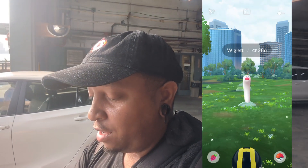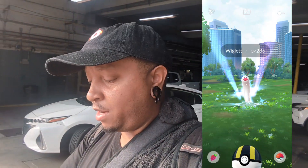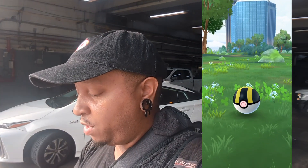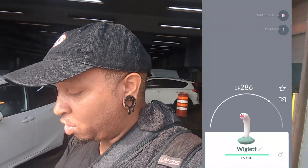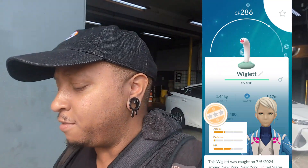Ladies and gentlemen, we finally have ourselves a Wigglytuff. It's 286 CP. We're going to give it a golden razz berry and an ultra ball — we're not playing around. One-handed great throw. We got it. And it is going to be a dex entry. We got the Wigglytuff.